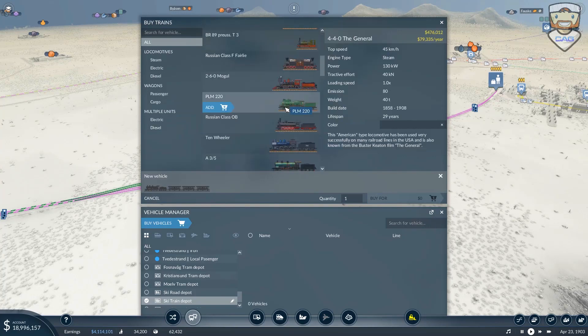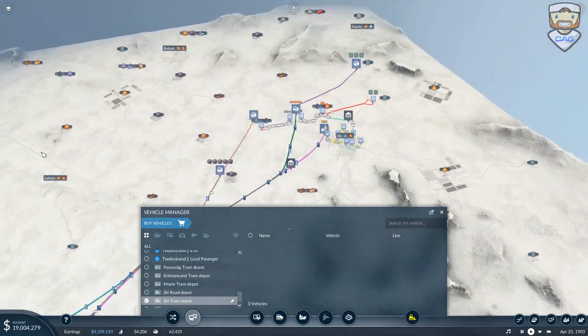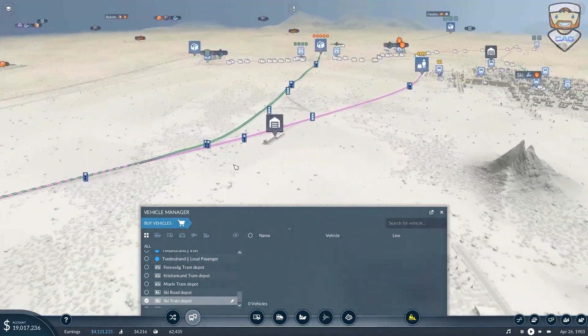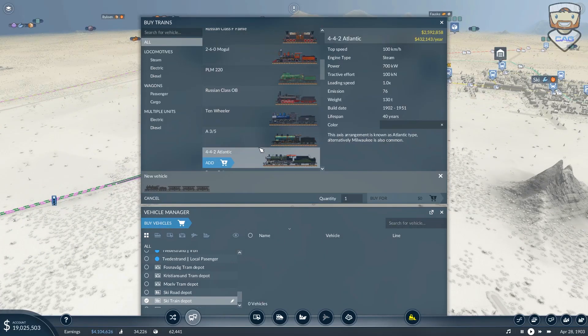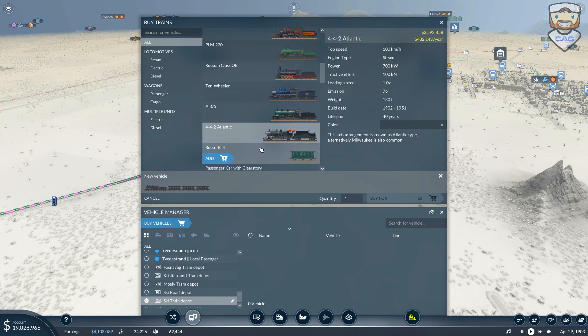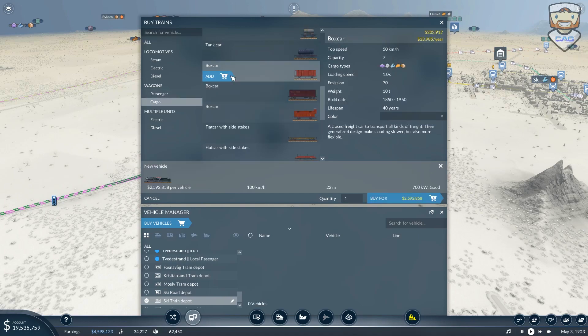Which train should we go with though? It's not that far, is it? Actually, this one is far — I'm mixing up this one and the next one we're doing. So this is somewhat far. We've got the Atlantic, and I kind of feel like getting an Atlantic just because it looks so beautiful. I think we'll screw it to the costs and just go.